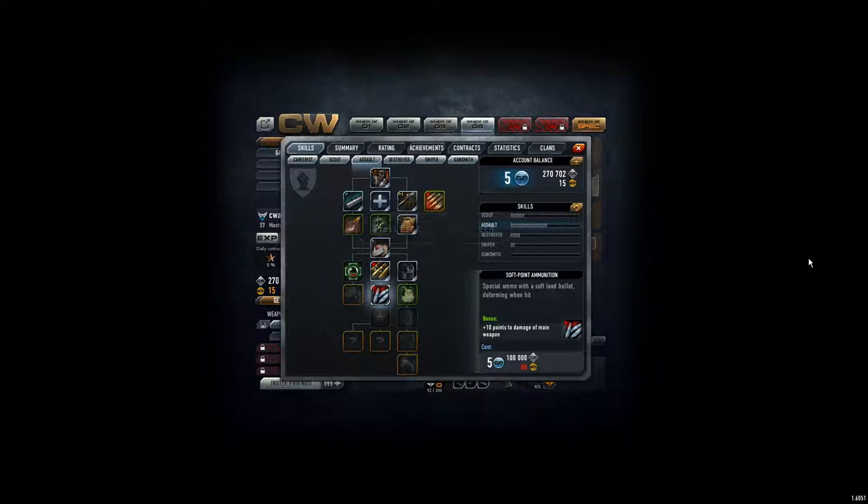Hey everyone, CVAddict here. I just checked my skill tree. I have 5 skill points at the moment, 270,000 credit points, but only 15 gold points.